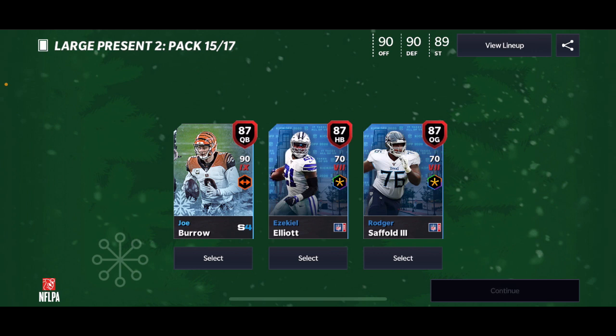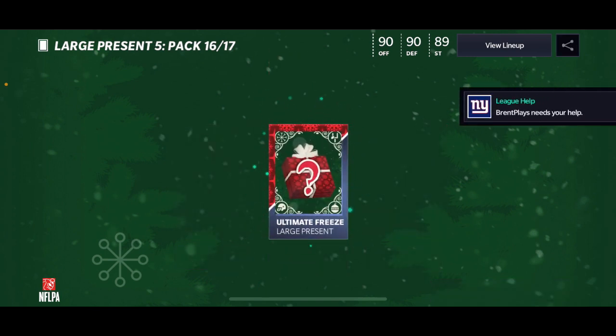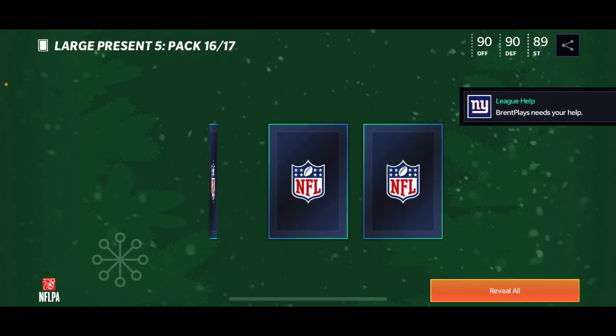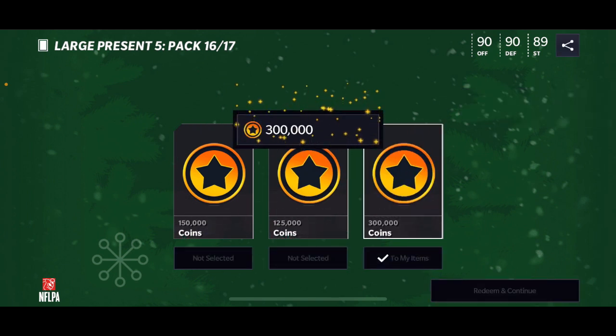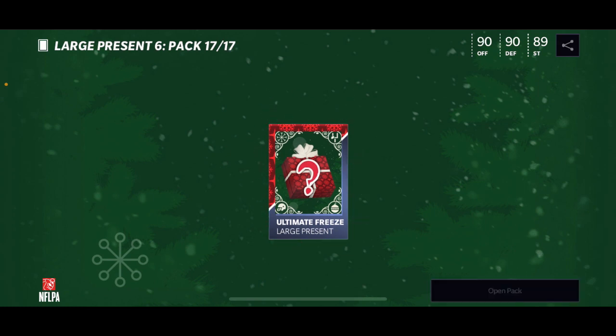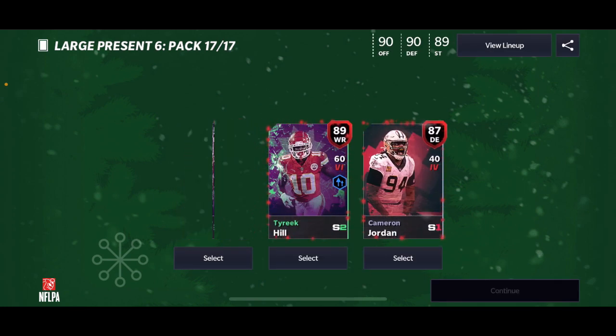I don't even know if I was guaranteed that pull or not, but that is honestly so good. We're gonna get Burrow just because of the set. We get 300k there — these presents are actually pretty good, except for that one with briefcases. We're gonna have some more presents.